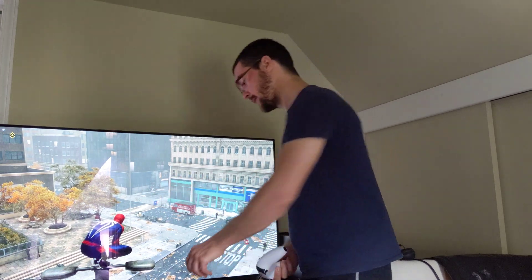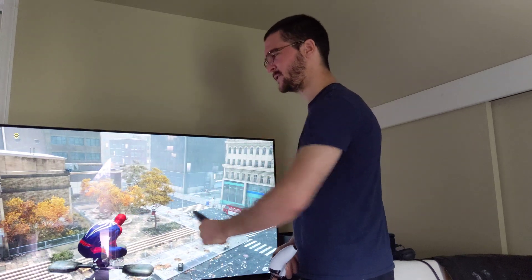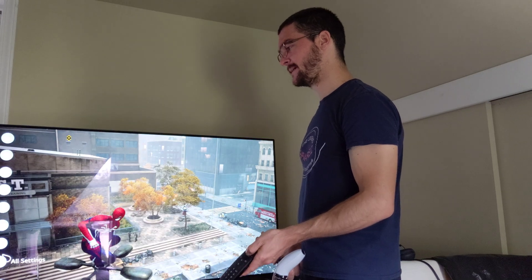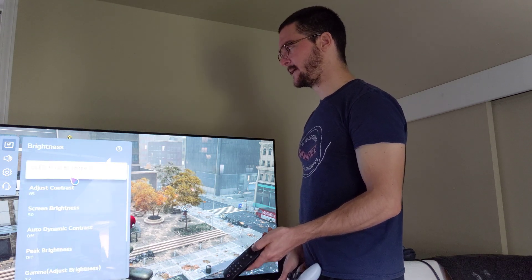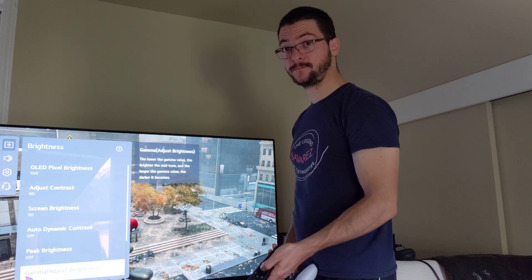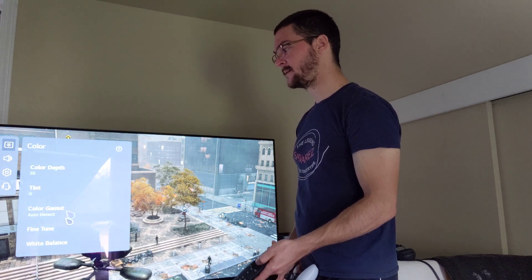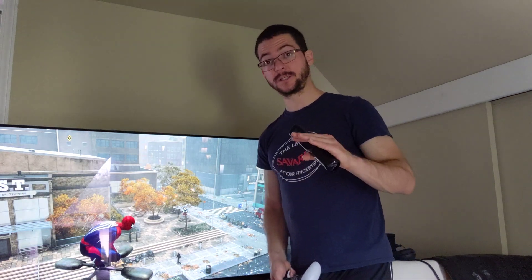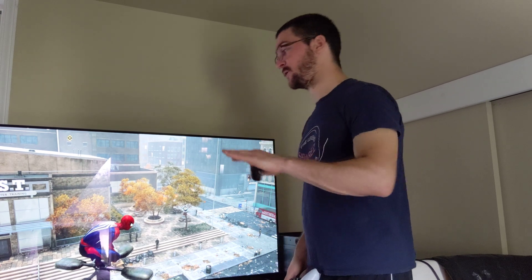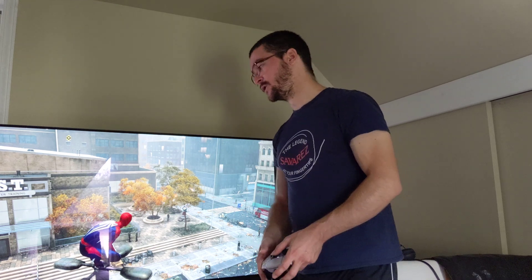That's basically the only way you can use SDR with Motion Pro settings. What I do for SDR with Motion Pro on medium — where brightness doesn't drop that much — is I use 100% pixel brightness, gamma 2.2, contrast 85, clarity, color gamut on auto detect, color depth 55, warm 50. And if I'm going to play at 120 hertz with black frame insertion — Motion Pro on high — I just max out the contrast at gamma 2.2, and I get enough brightness.